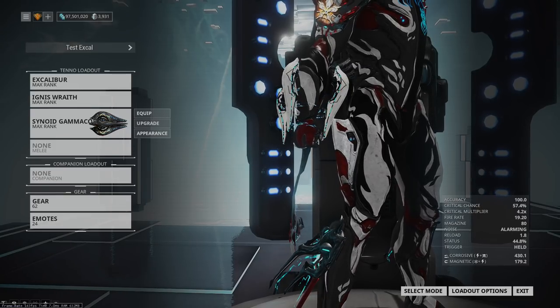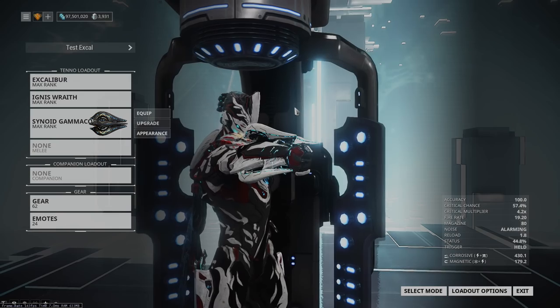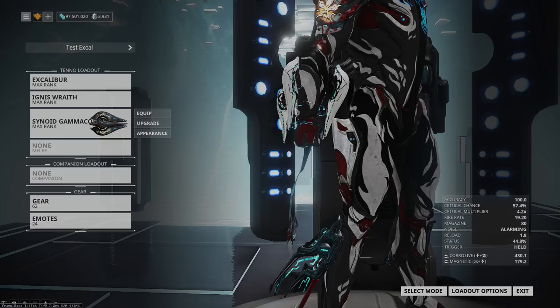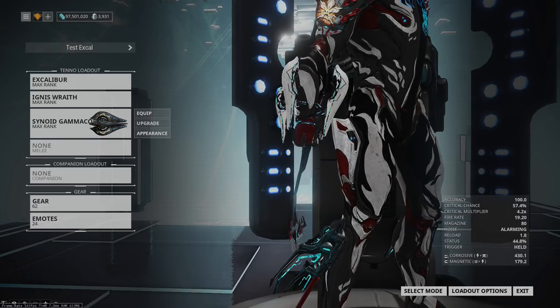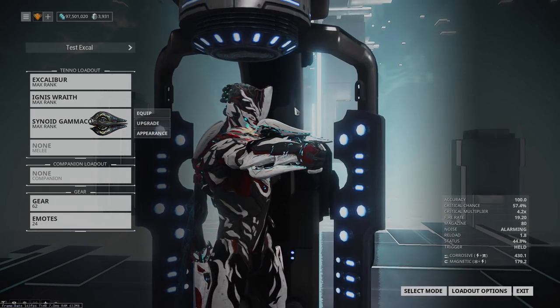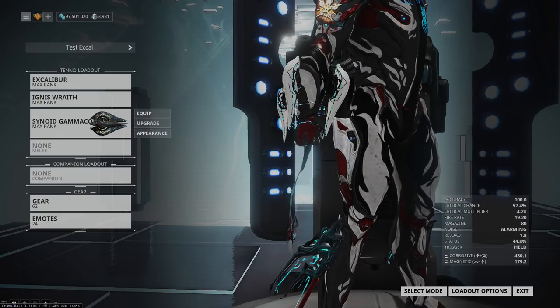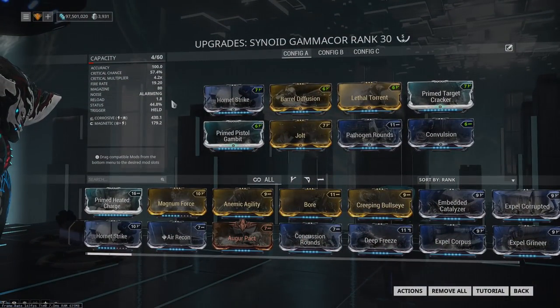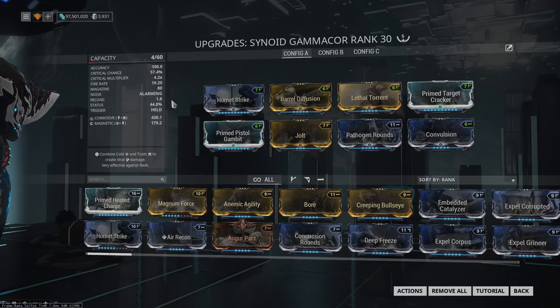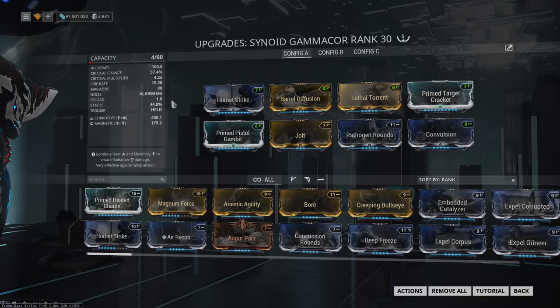For those of you that have been around a while: the Synoid Gammacor used to be the single best secondary in the entire game. It has the pseudoproc which gives energy — and it was giving that energy in a time when Zenurik didn't exist, just to show how important that was. This weapon is now very good once again, definitely competing for top slots because of its huge versatility. The crits are very deadly, it can strip a lot of armor, and one of the main advantages besides the constant energy generation is that this weapon is also one of the most anti-nullifier weapons in the game.